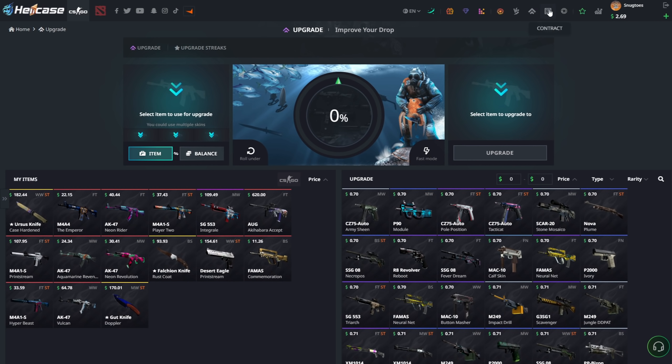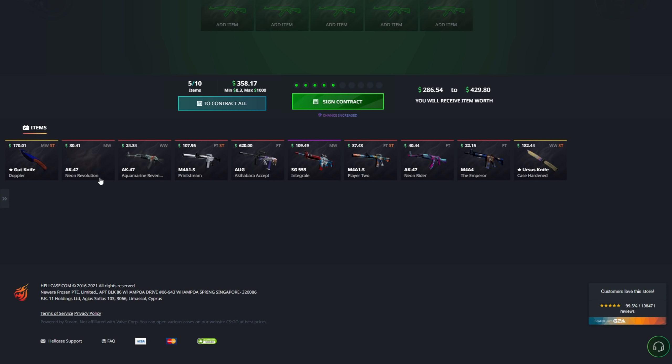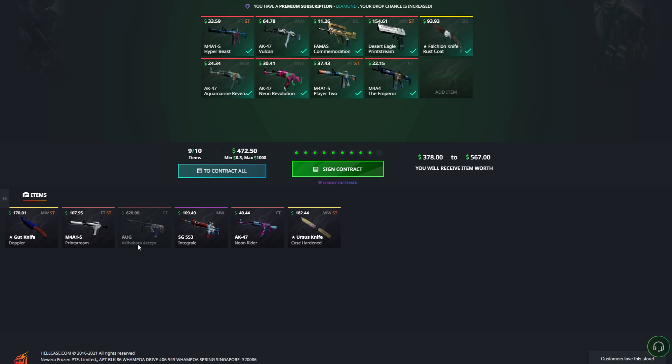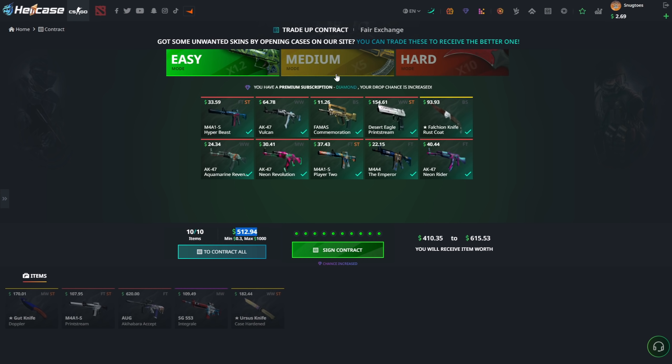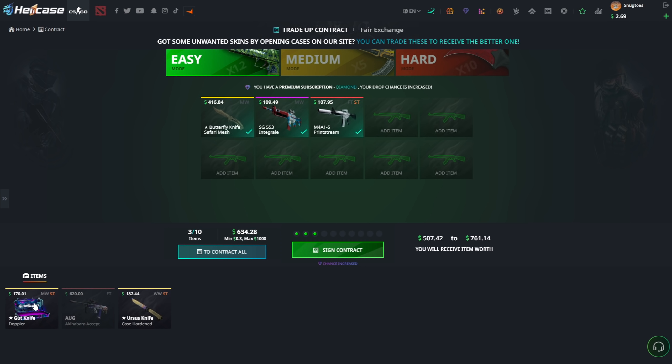Let's take a look at what we're at right now — we're at 1700 dollars, not too shabby. Doing a little contract — yoinking in all the ones I don't necessarily like. That's 512 dollars going in. We're gonna see what this one can bring us — 512 going to 416, not the greatest.